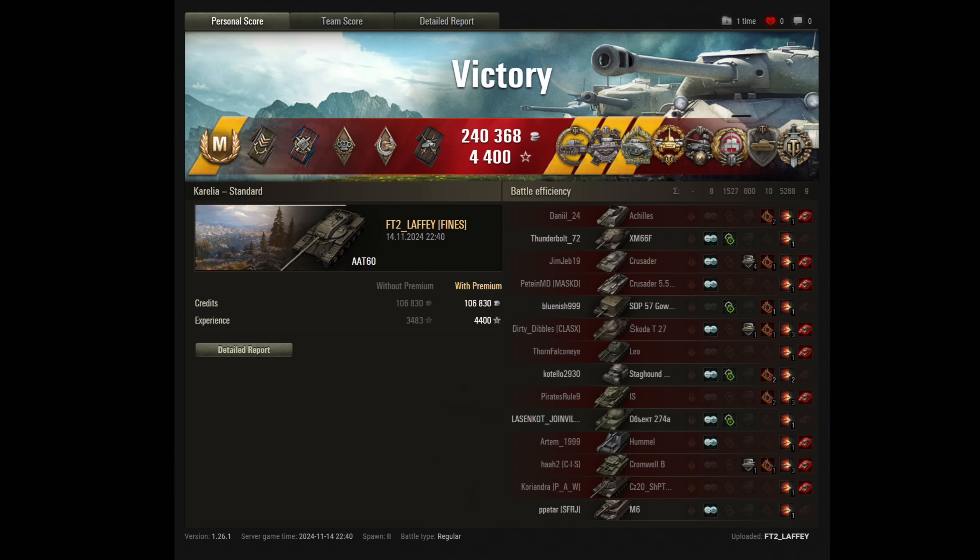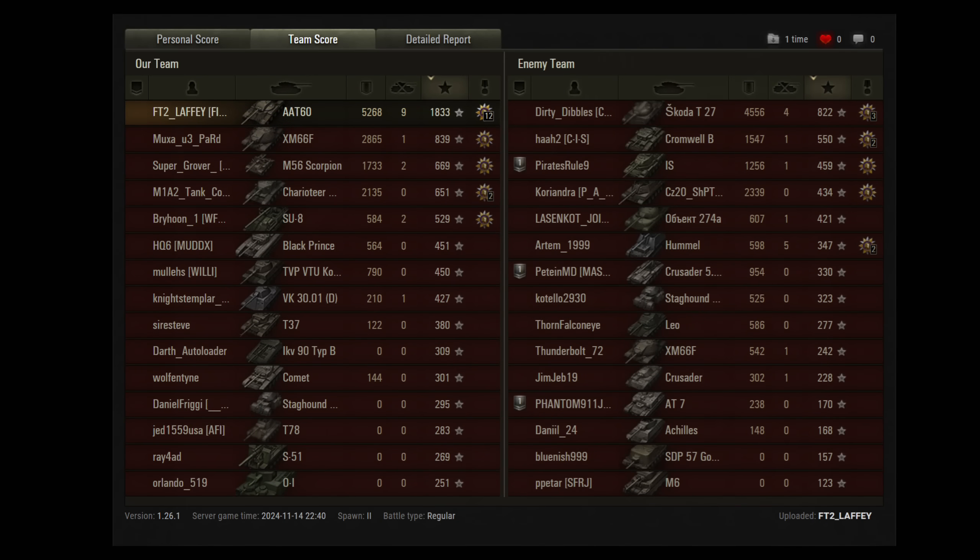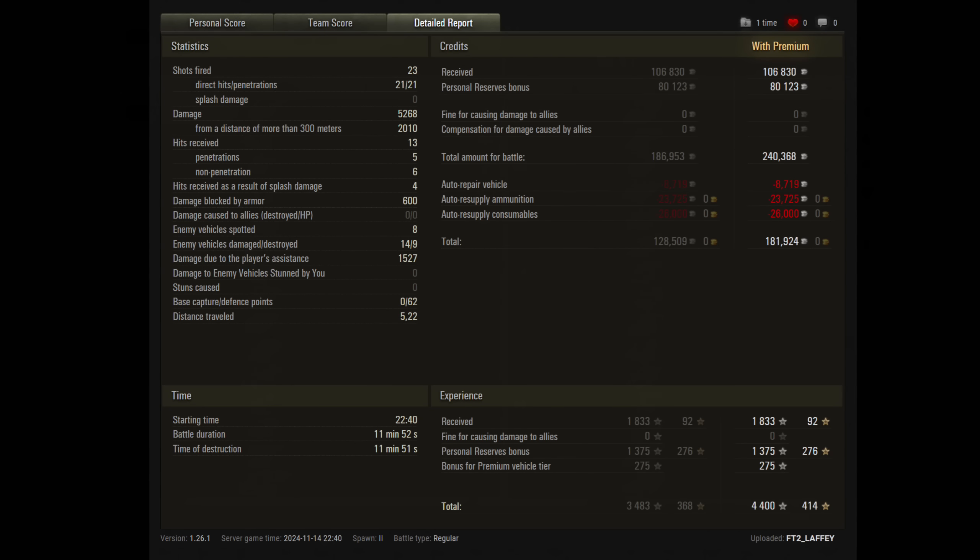At this point he's just showing off - he's got a Steel Wall! How do you get a Steel Wall in this thing? That's just taking the piss. By the way, you know this tank was originally a World of Tanks console exclusive where it's a tier 9 tank destroyer. Yeah, I can't figure that one out either. Either way, well done FT2 Laffy in the AAT-60 tier 8 medium tank - great match, well played, and congratulations on a thoroughly well-earned victory. Hope you all enjoyed it, and as always take care and I'll catch you next time.